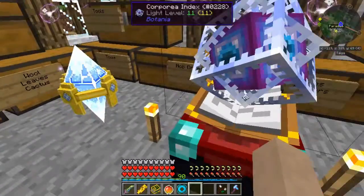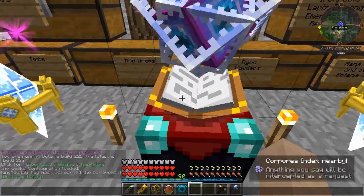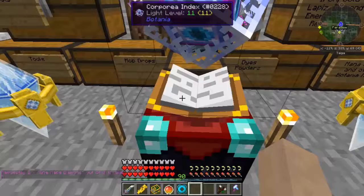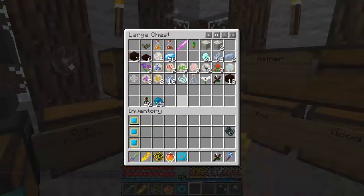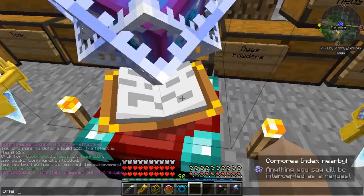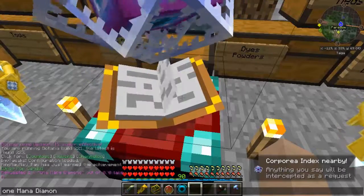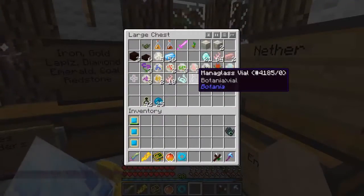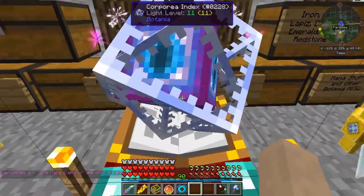If we did this correctly, anything you say will be intercepted as a request. One mana diamond requested — one mana diamond, take out zero. Do I not have any mana diamonds? One mana diamond — maybe it's because it's a double chest. What's going on?